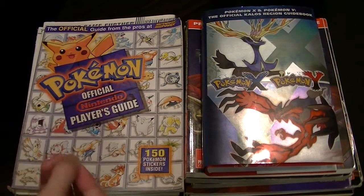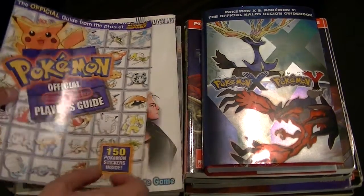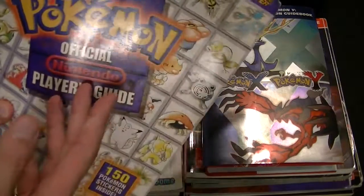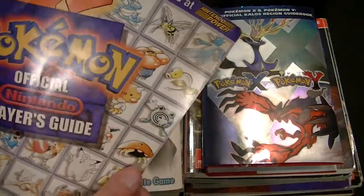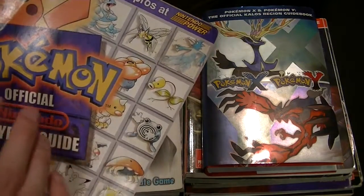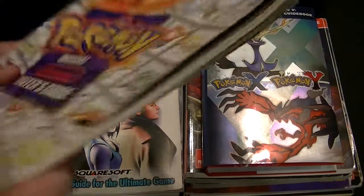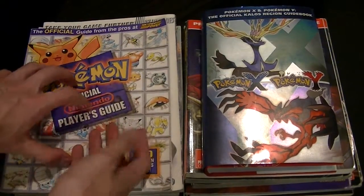But I also like just collecting them, and over the years that's kind of where they've been heading. As you can see, this is the first Pokemon strategy guide, and I think this is the first strategy guide that I ever owned. I just loved it because there's just so much information there. And it's very thin, very basic and to the point, which is fine.